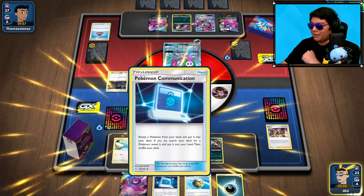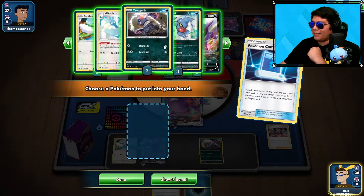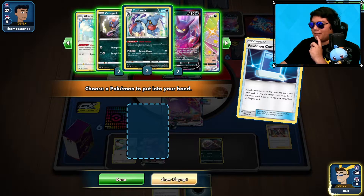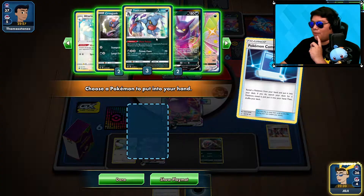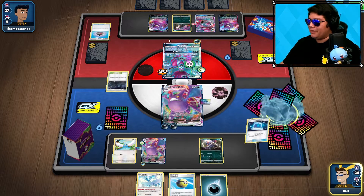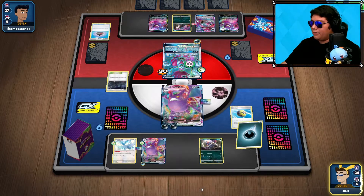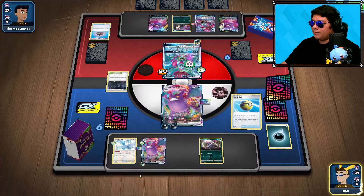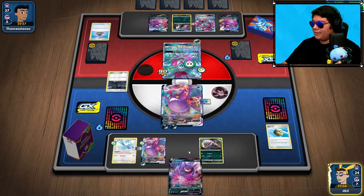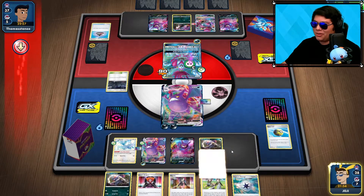We're in a good situation. I'm going to check with Pokecom and probably put the Crobat back in hand. I could get a Toxicroak and then Quick Ball — let's set up Altaria, that's probably a good idea since the opponent is going to set up their other one. Quick Ball — away this Energy. We're going to use Dark Asset to grab our six cards in hand. We even drew into a Toxicroak — perfect.